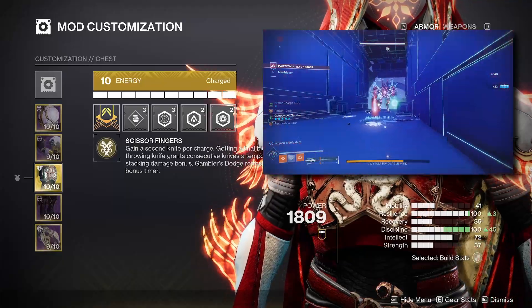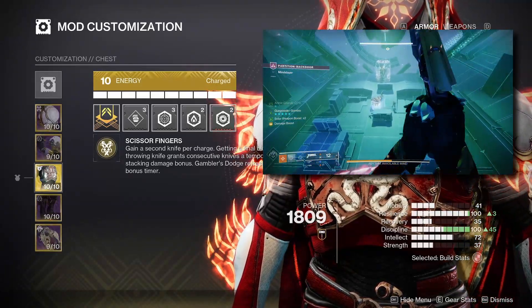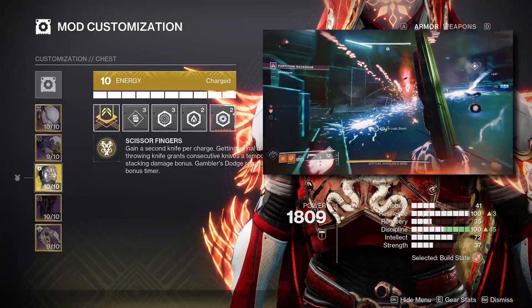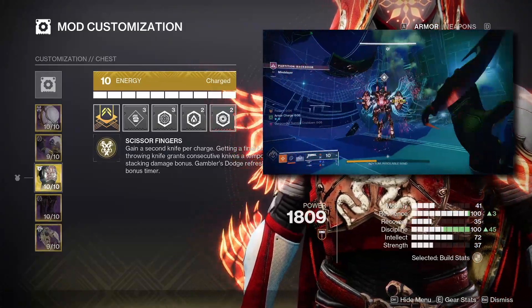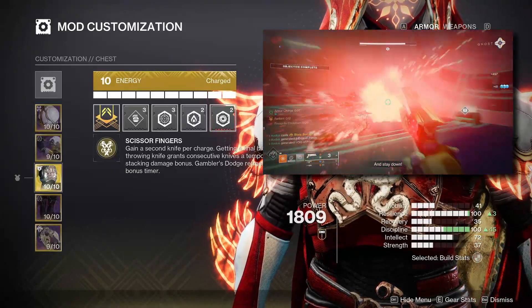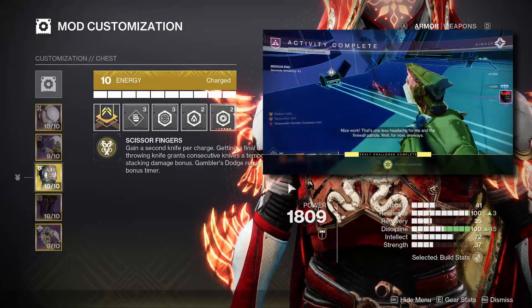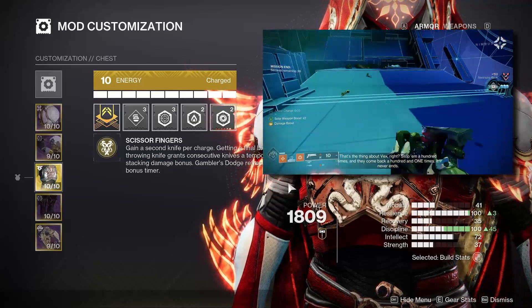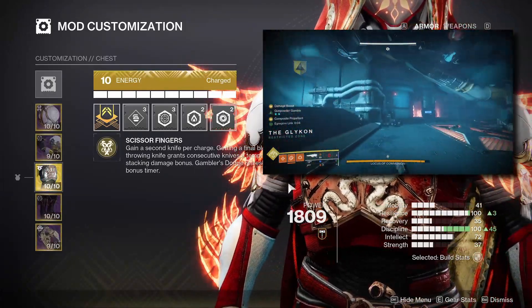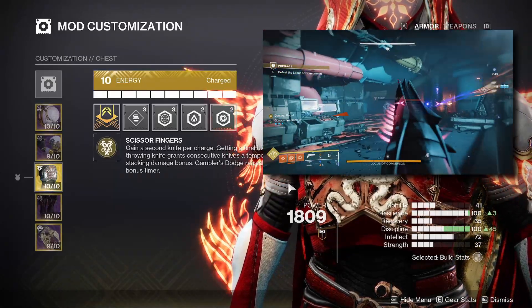Our exotic chest piece is Ahamkara's Spine — this exotic got a massive rework at the start of the season, making it a must-have for basically any solar hunter. We have multiple ways to build up throwing knife charges instantaneously. Upon getting a throwing knife kill, it grants a progressively stacking damage bonus up to three stacks — 30%, 60%, and 100% — effectively doubling your throwing knife damage. Using your class ability during the buff duration refreshes the timer, maintaining high-damage melee potential longer. With the weighted throwing knife and Race of Precision, we get huge AoE explosions from igniting effects, and the exotic gives us two throwing knife charges with constantly refreshable uptime.